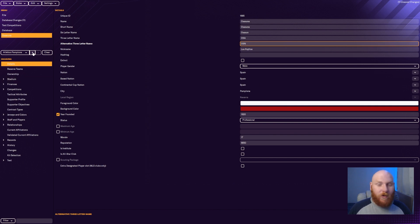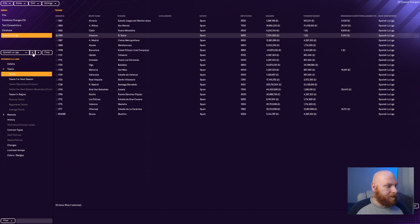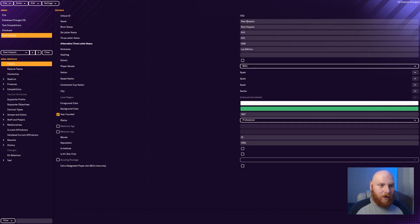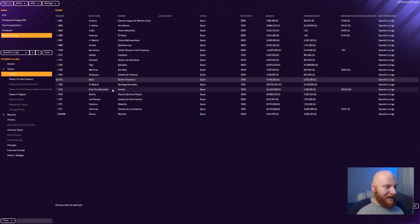To quickly go back you click the back arrow and it goes straight back to the clubs list. There are another two I want to change. Real Hispalis is actually Real Betis, so I want it known as Real Betis. Make sure you change all the names — the short name will be Betis, and the six-letter name Betis as well.